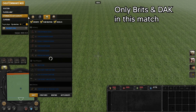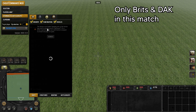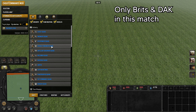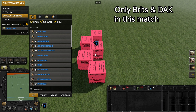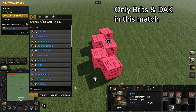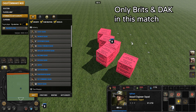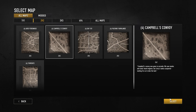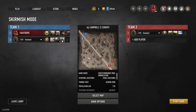One important thing to note is that CoH3 does not load the models from factions that aren't in the match. So if you try to spawn a unit from an absent faction with Cheat Mod, they will often be displayed as a pink box. If you want all four factions' units, select a four-player or larger map and make sure all four factions are featured before starting the game.